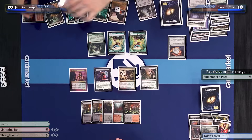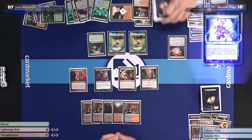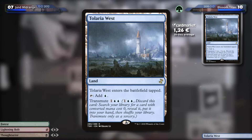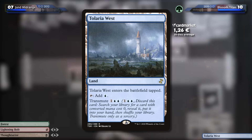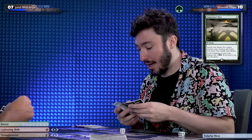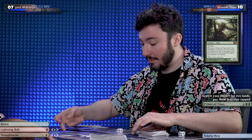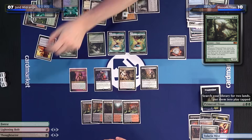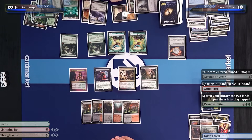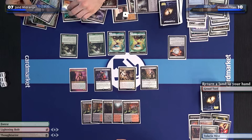Gruul Turf, two Khalni Gardens — I'll draw for turn. Serum Visions — bottom, bottom. I'll float a green to play Tolaria West. I won't play it — I'll transmute it. Because it costs zero, I get to go into my library and get another card that costs zero, which will be a Summoner's Pact. I'll play the Summoner's Pact with one green floating. I'm going to use it to play the Primeval Titan I just brought to hand. When it enters the battlefield I'll have a trigger — I will go get a Sunhome Fortress and a Gruul Turf. They enter tapped, but I'll untap them with the Amulet trigger.